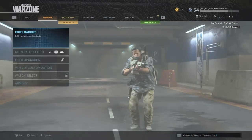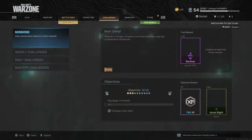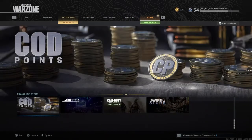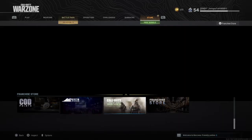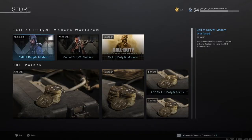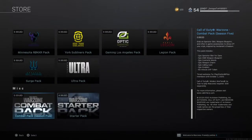First, you want to scroll through all these tabs and make your way to the store. Once you're there, go to the franchise store.